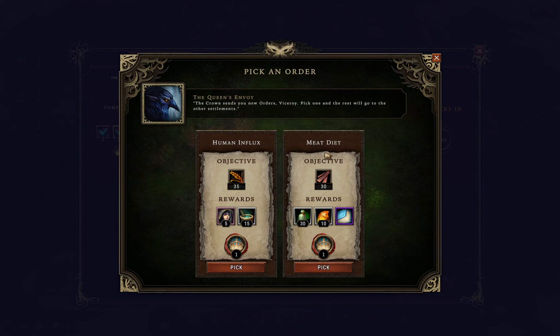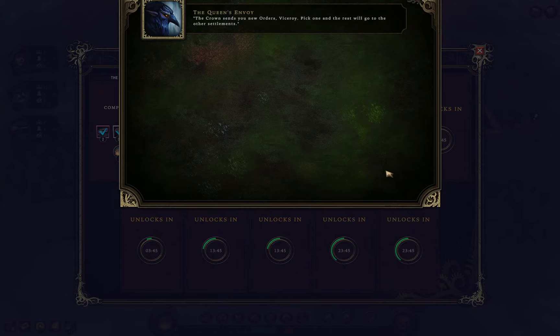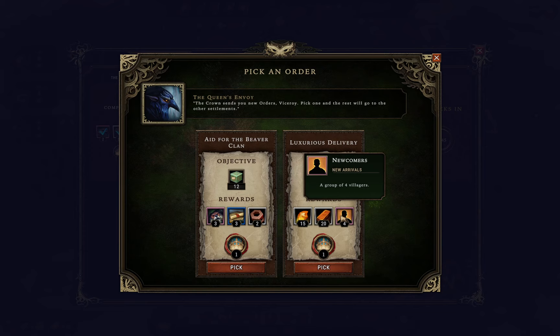We didn't pick the jerky mission originally — well, that worked out okay then, so we'll go with the jerky mission after all. The reward options are 10 luxury goods or 10 building materials. Building materials would give us plus three resolve for our beavers. 20 copper bars would be pretty nice too, but I think it's going to have to be the building materials.